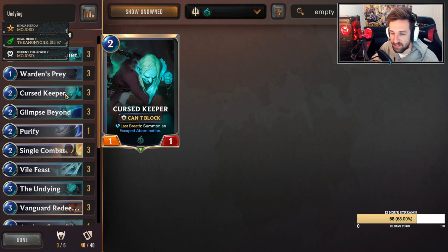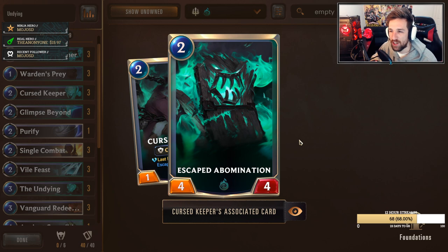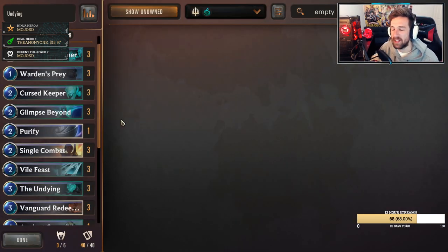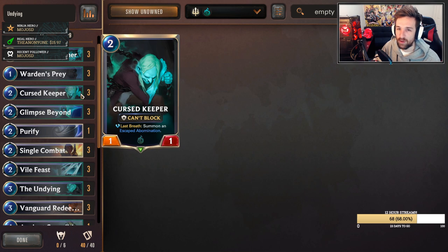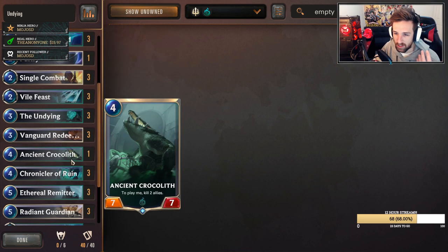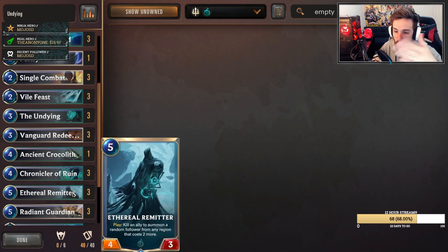Curse Keeper — we've already discussed this card. Let's talk about a quick matchup against aggro. If you're fortunate enough to find your Curse Keeper and your Butcher in the opening hand, this is going to be a cookie-cutter play to really take over the board. Against Control, you pretty much want to be looking for the Curse Keeper and Undying followed up by Crocolith or Chronicler of Ruin specifically, so that you can keep flowing the death of units — you don't want to run out of good targets to hit your Chronicler or Reminitar on.